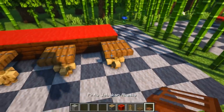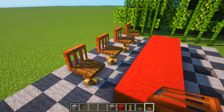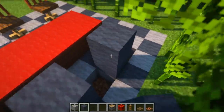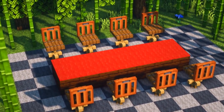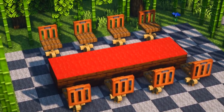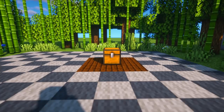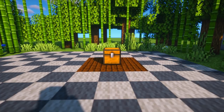Kemudian di belakangnya kita kasih pintu jebakan akasia dengan posisi berdiri. Nah, kalian bisa buat kursi seperti tadi sebanyak mungkin. Seperti ini gambarannya jika kalian gunakan kursi tadi sebagai kursi untuk meja makan. Dan oke, kreasi unik yang kedua, di sini kita bisa membuat meja sekaligus payung di atas meja tersebut.